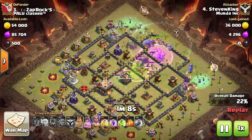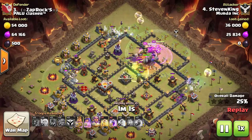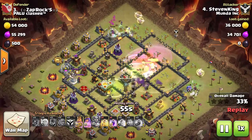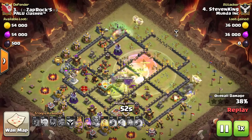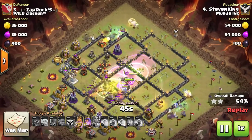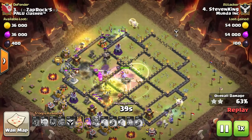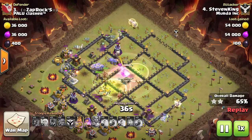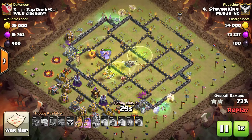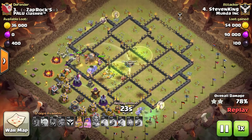I just want you to watch the group of bowlers he gets into the core. I think he has two bowlers that go elsewhere, but about 14 or 15 make it into the core. As the teslas are popping up, they don't even make it all the way up before they go down from the bowlers. With the Warden ability, the bowlers all kind of disappear momentarily, but as they come back up they're all still there - 10 to 15 of them alive right in the middle. He uses two jump spells, which is really common with the slap attack.